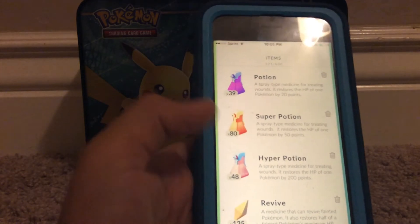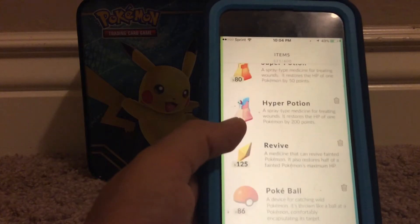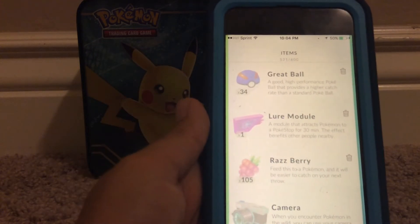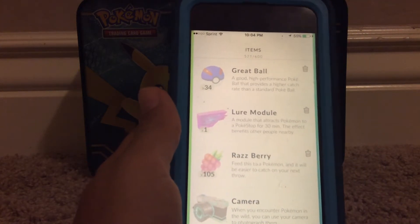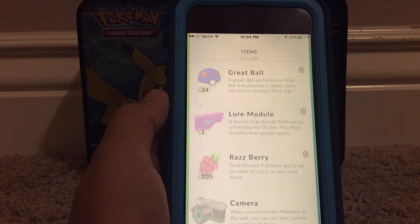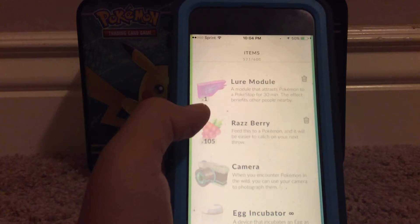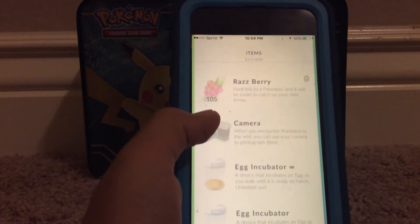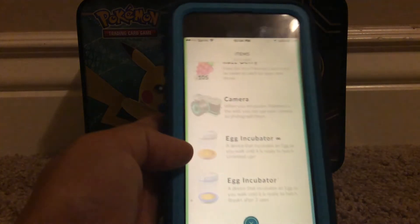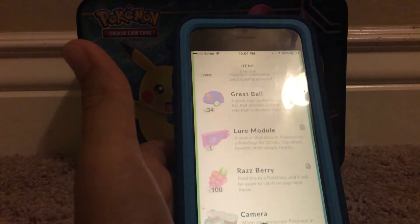Items — this is just all your stuff. If you're at level 5 and you're fighting in gyms and your guys get pretty beat up, you can use Potions and Revive. And catching Pokémon, you use Pokéballs, Great Balls — there's just so much stuff. Right now I don't have them; I just used the last of them today. But there are Lucky Eggs, which give you double XP for 30 minutes. And Incense, which attracts Pokémon to where you are for 30 minutes. Lure you can attach to a PokéStop and it attracts Pokémon to that PokéStop for 30 minutes. Razz Berry makes it easier to catch for your next throw. And then the Egg Incubators — this one breaks after three uses, and this one you can just use. And then this little trash sign — you can get rid of stuff. Say I want to get rid of like five Raspberries, I just press Yes and now I only have 100.